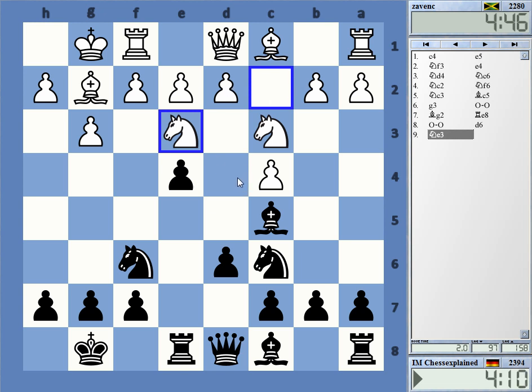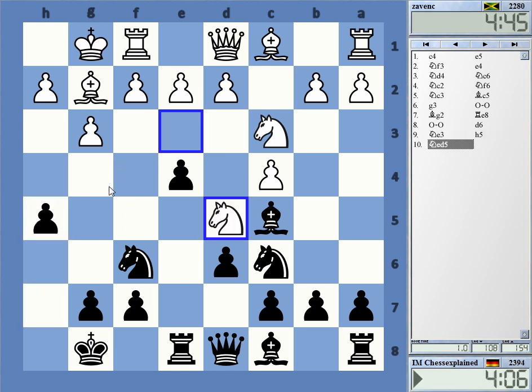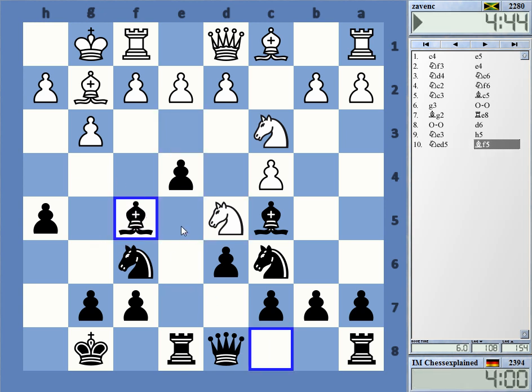Queen to c2. Maybe let's see if I can disturb him there a little bit. Yeah, I'm starting to take and take on e4, so I need to lend some additional protection to the e4 pawn.